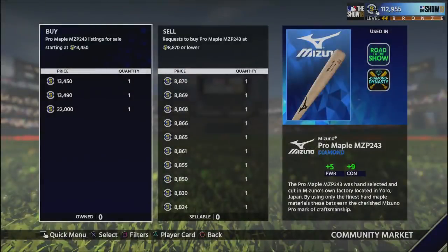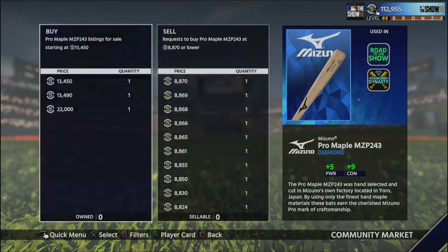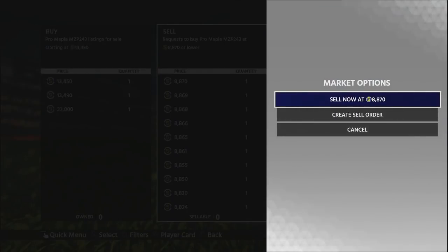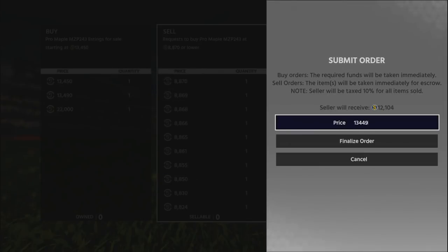Always undercut by one stub — so if I'm putting in a buy order I'll put it in for 8,870, which puts me one stub above the next guy. A lot of people get really annoyed when you do this, but it's the most cost-efficient way of working the market. Once someone sells it to me, I create a sell order at 13,449, which leaves me with about 12,104 stubs after tax — that's about a 3,300 stub profit, which is very, very good.